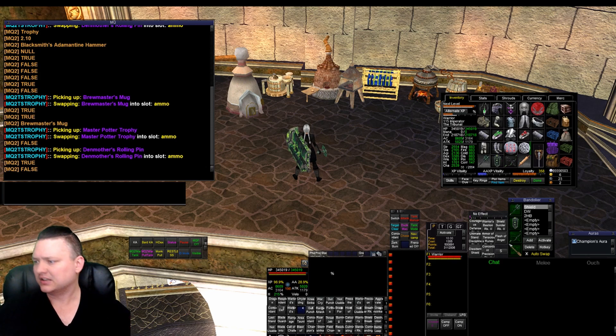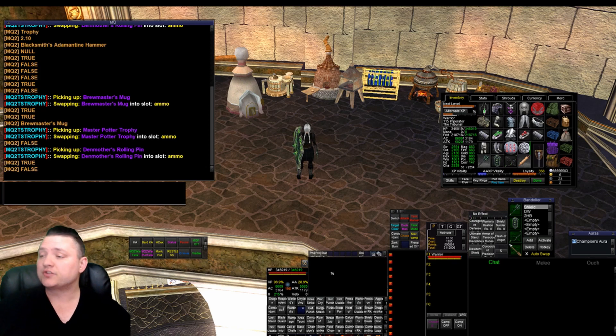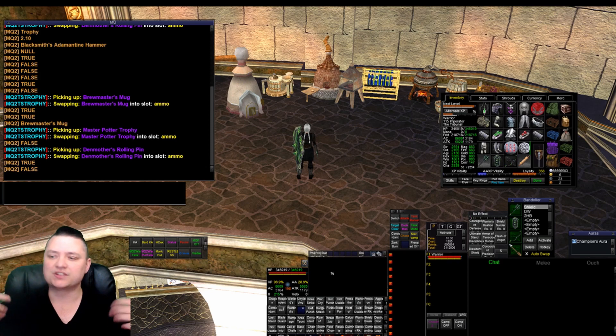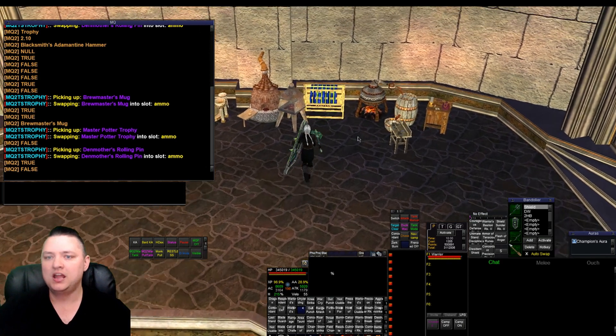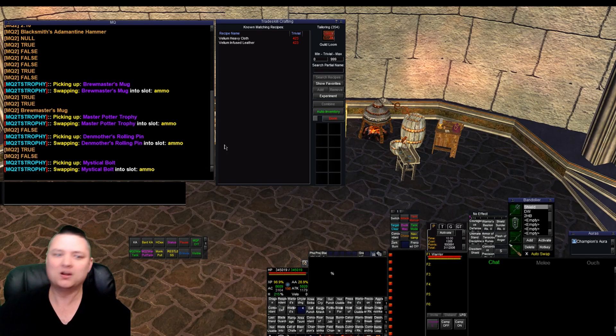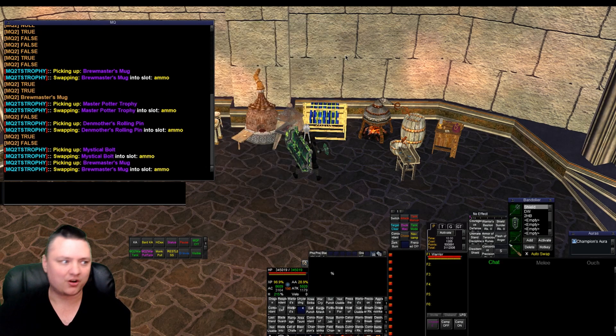Big shout out to Knightly and Brain in chat for helping me sort through all this stuff. This is already pushed and hopefully it'll be in the next live build. Before I wouldn't leave it loaded because of the issues it had — now I just leave it loaded, and if I come over to the loom I know it's gonna swap out my mystical bolt and stick it in my ammo slot without screwing anything up.